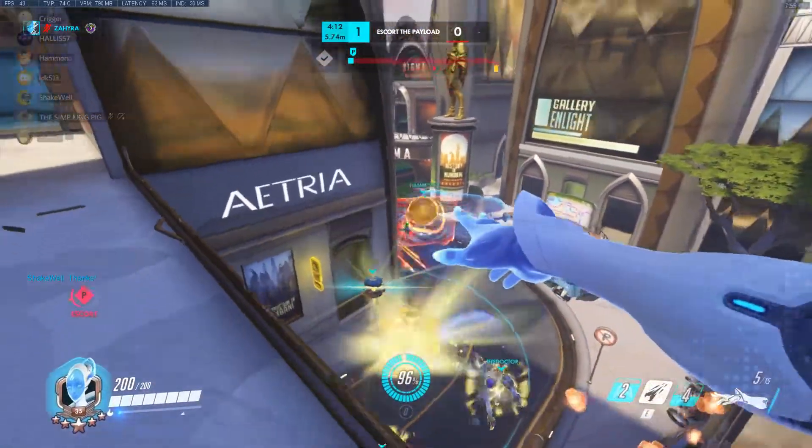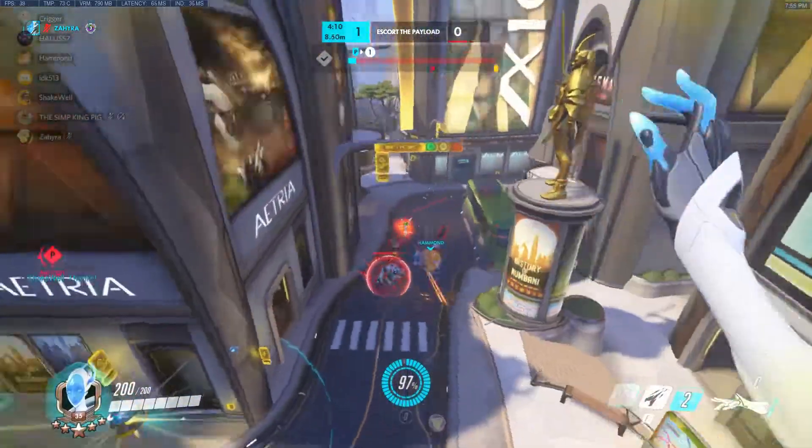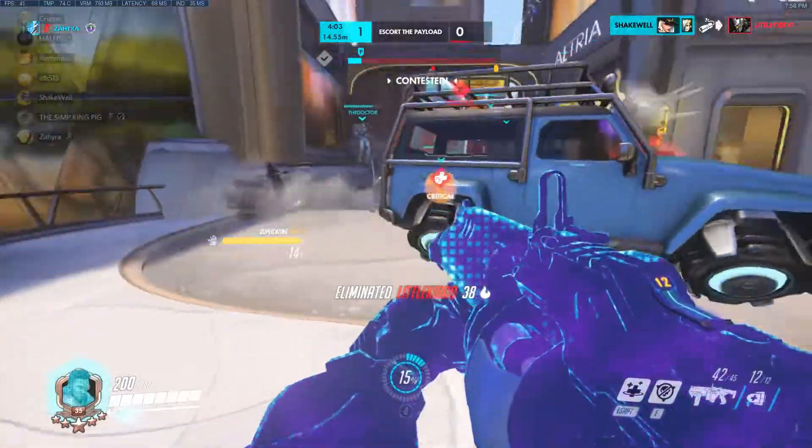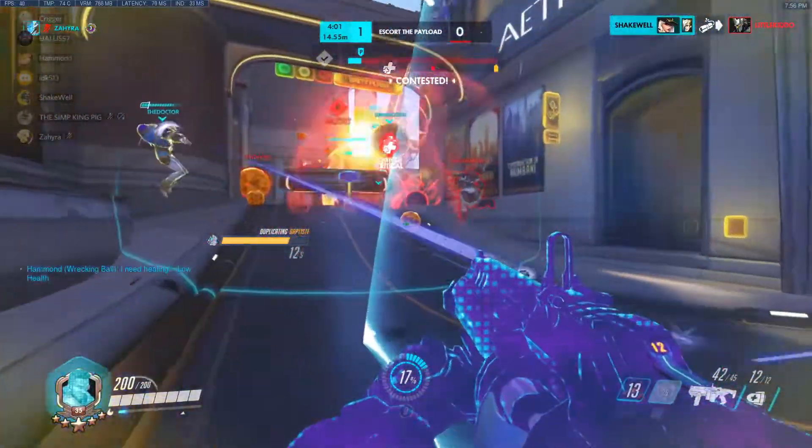And of course, just like Mercy's Valkyrie, you hold Space to go up and Crouch to go down during flight, which gives you the control you need to be up in the air.